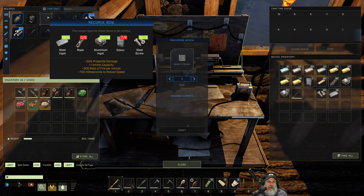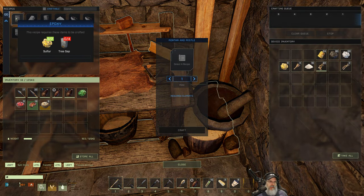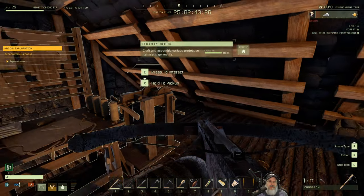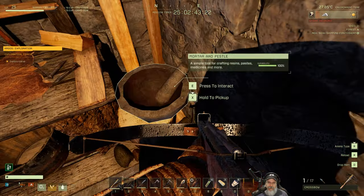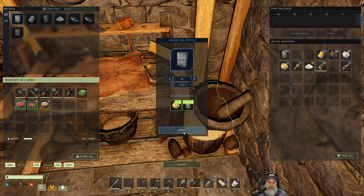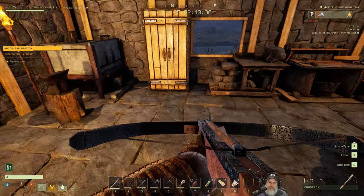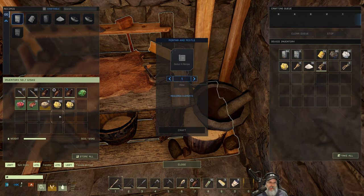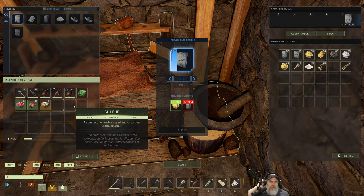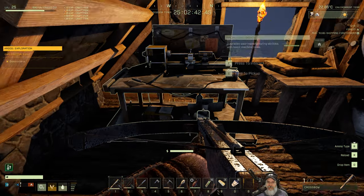The recurve bow needs more epoxy and some rope. We need tree sap to make more epoxy. Let's make four batches of epoxy. I've got a bunch of sulfur in here - I'll need that for gunpowder too, so I'll have to do a sulfur mining trip. That gives us 20-21 epoxy for now.